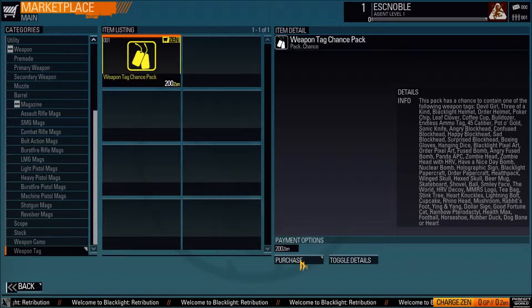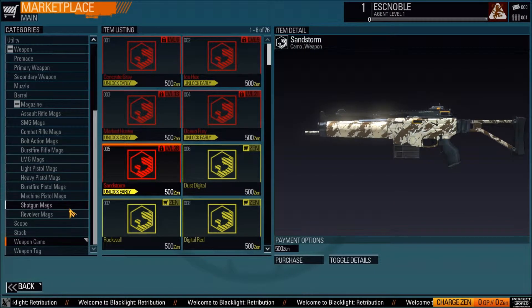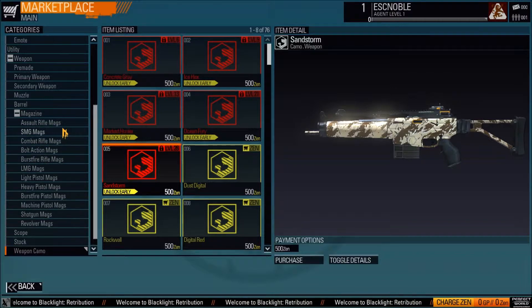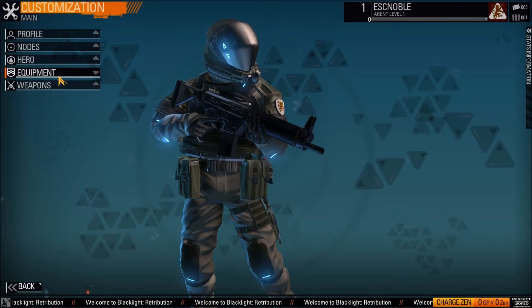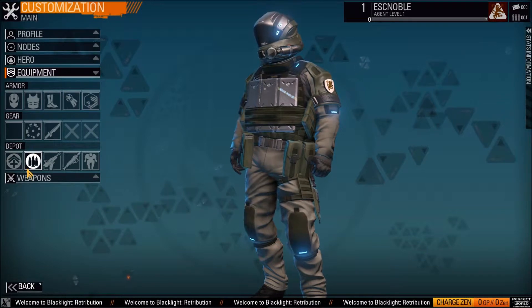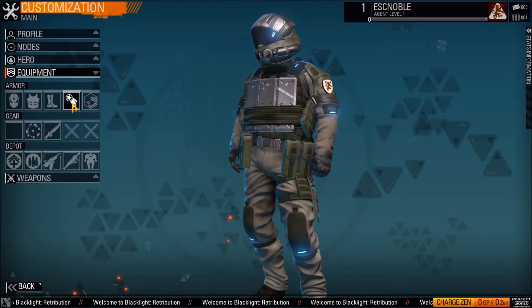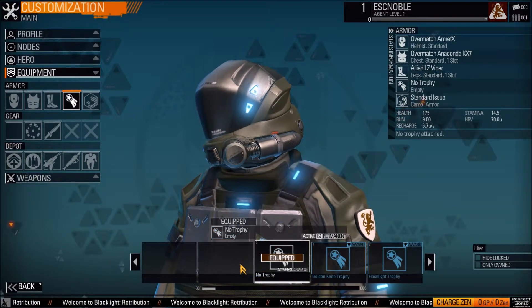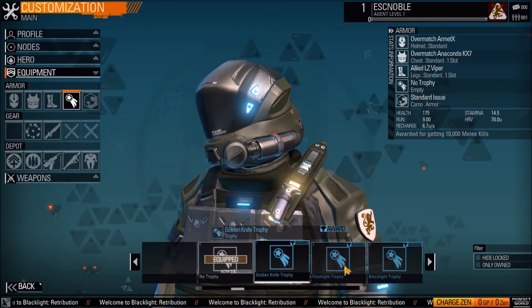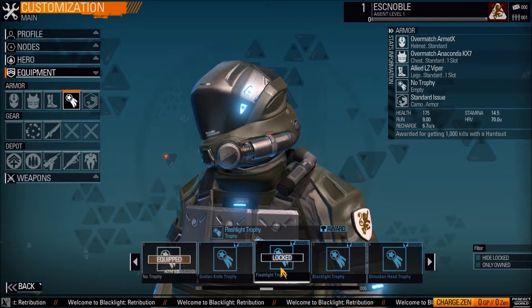I can show you where that is. If you go into customization, there's where the equipment slot is. Under armor, there's a little star — a little trophy item slot. If you click that, you can see all the different trophy items that you have. You can go through it and get different trophies for getting certain things, like little golden grenades on your chest if you get 1,000 grenade kills. They all have a bunch of different criteria, like 1,000 headshots and stuff like that.